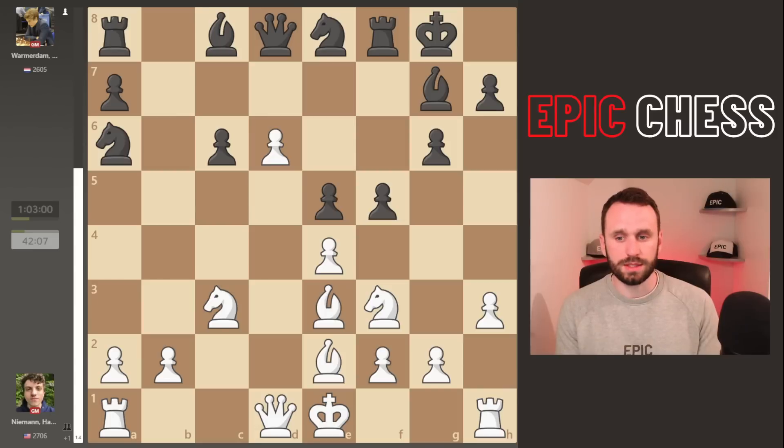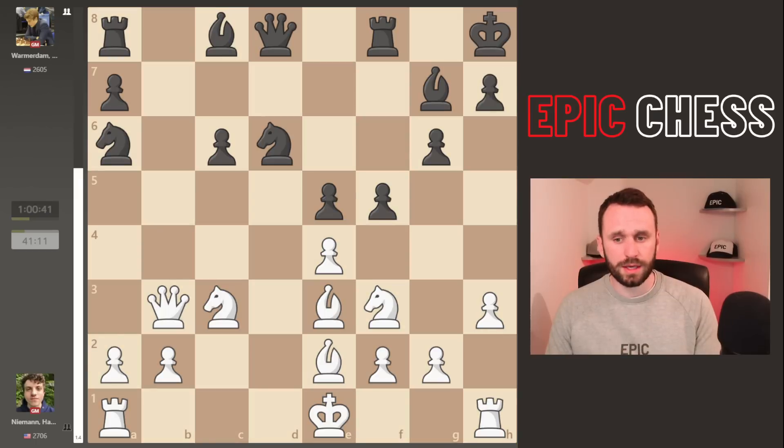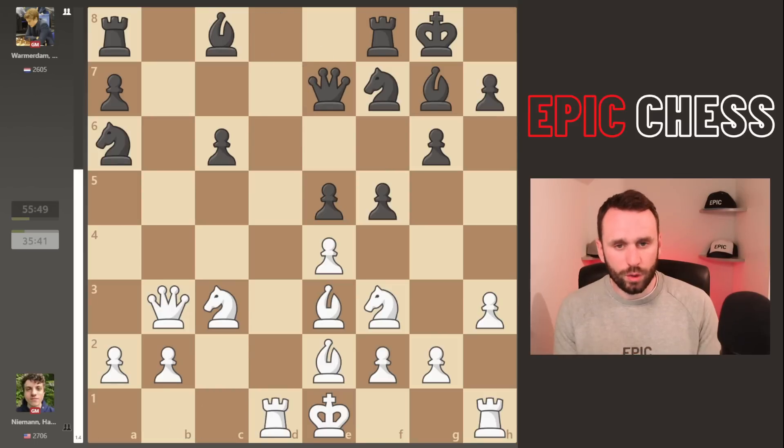The pawn drops on d6, we see the knight recaptures, and Hans checks from here. It's just a massive initiative for White: not only is the rook coming to the d-file rapidly and the king is exposed, but you've also got this horrible pawn structure and clumsy knights. We see the knight hopping back to f7. By the way, if the king sidesteps this is already bad because a rook comes to the d-file very quickly, and there are also ideas of Bishop takes here and Bishop c5 - nasty pins.